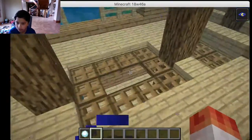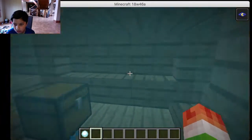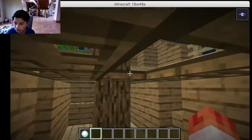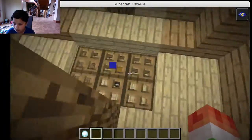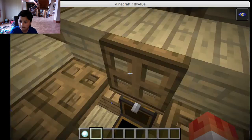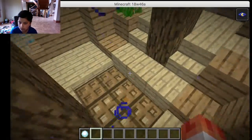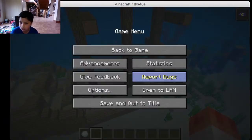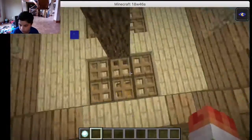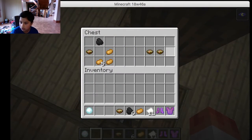So this is a shipwreck right here. It has nothing in that chest, but it has lots of stuff in this chest. In this chest it has a lot of random stuff.